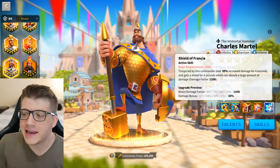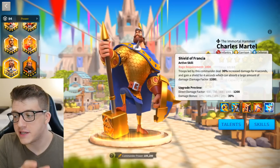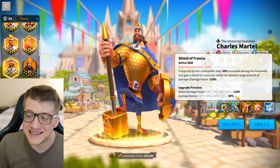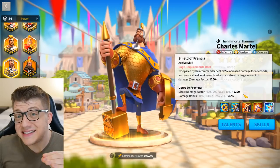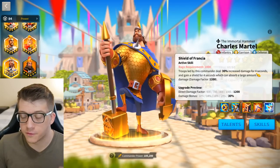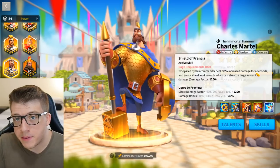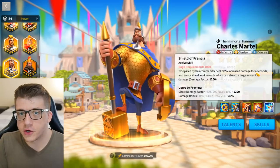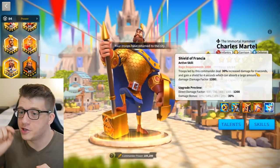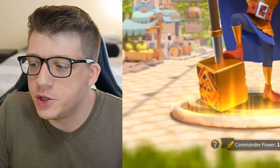The first thing we have to do is take a look at his active skill. It has a rage requirement of 1000 and deals 30% increased damage for four seconds. You also gain a shield for those four seconds with a damage factor of 1200. This is a surprisingly good active skill — 30% increased damage for four seconds is a really powerful buff. There's no cooldown, so the faster you can pop your active skills, the more often you'll have 30% bonus damage, covering normal attack damage, counter-attack damage, skill damage — any sort of damage you're doing.